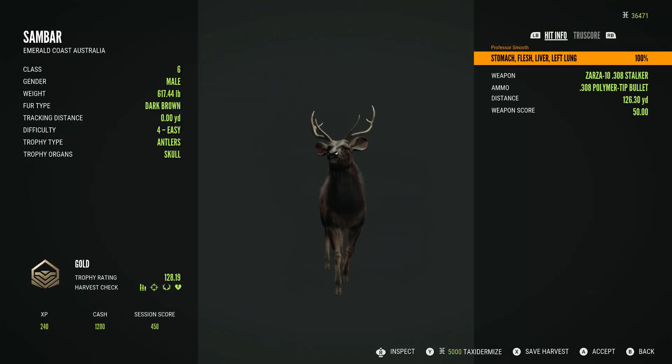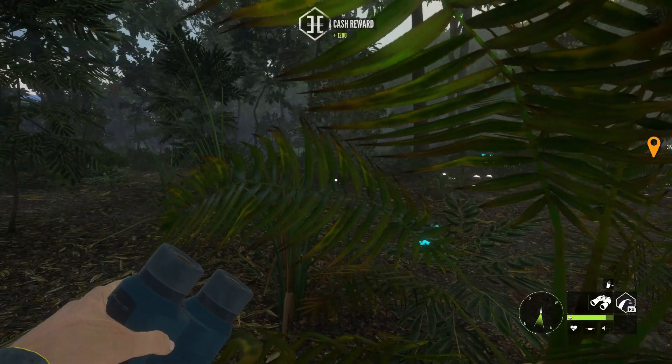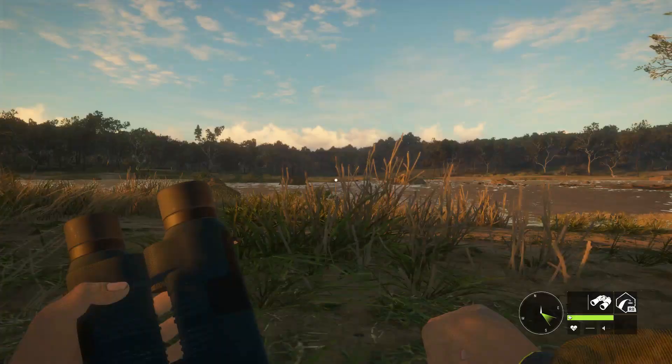Dark brown, 617 pounds. It needs to be 166.43 to be a diamond, so still a little more, a little ways to go.